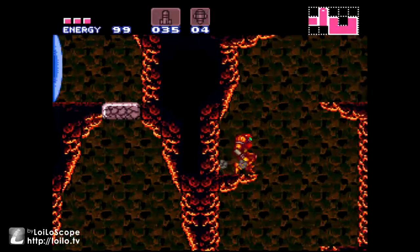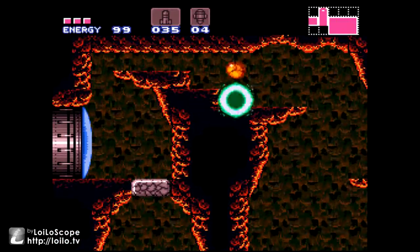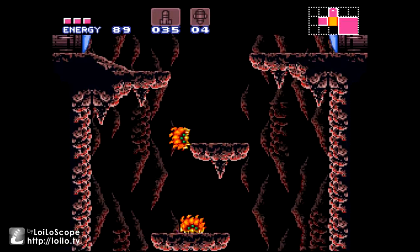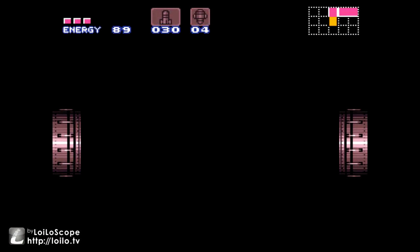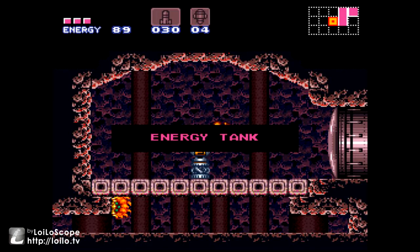Although I need the high jump to continue in this room, which I had forgotten. I can do with some damage, I ain't worried about it. You can actually use a super missile to open those doors with just a single one instead of five normal missiles, but it's kind of a waste in my opinion.